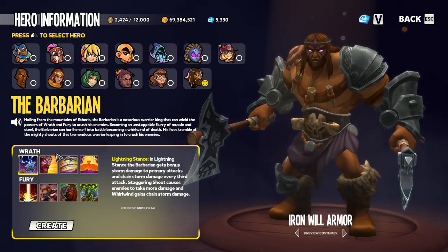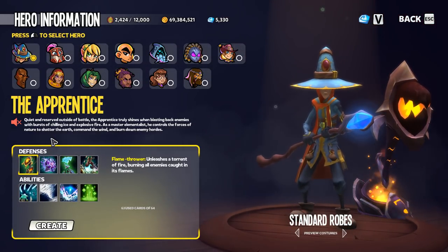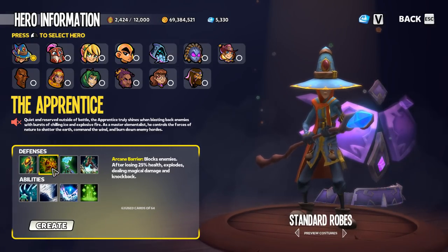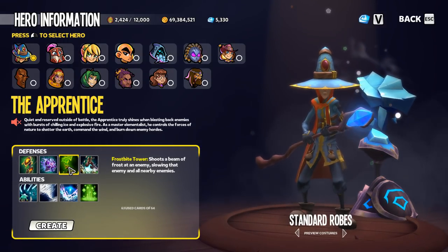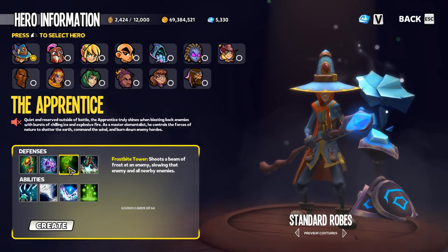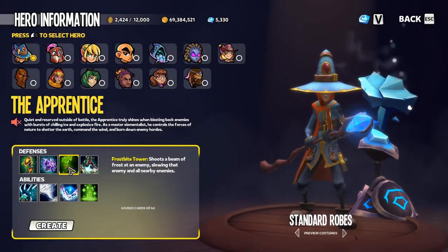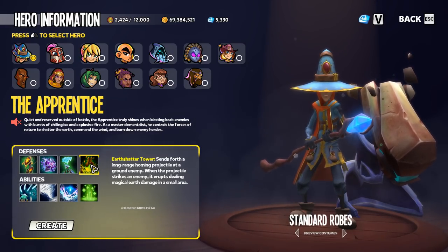Taking a look at the apprentice, the apprentice's towers: the flamethrower, an arcane barrier, and a frostbite tower that shoots a beam of frost at an enemy, slowing them. Slow is a crowd control effect, so enemies slowed from the frostbite tower would get the benefit of one of the controller mods.